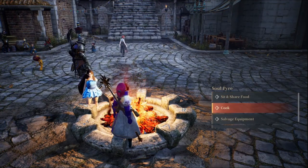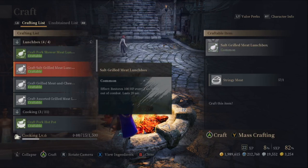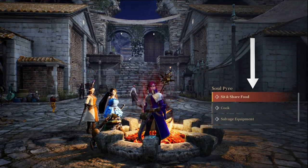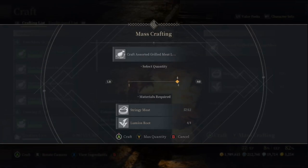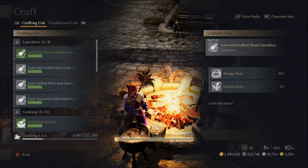Next up, we have cooking, which you can do at any of the various soul pyres across the map. You can cook lunch boxes, and these are just meals that you eat out of combat while you're in the field or even when you're sitting at a soul pyre trying to regain your HP. Each of them has a different effect. They can store various amounts of HP over a series of seconds. And then you also have various hot pots and some other meals that you get to share at the soul pyre with your various comrades. This is a good point to bring attention to the fact that you can do mass crafting if you need to make a large amount of potions or a large amount of lunch boxes. Mass crafting is fairly easy — you just press Y when you are in the crafting screen.